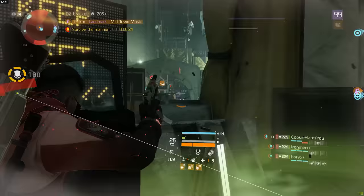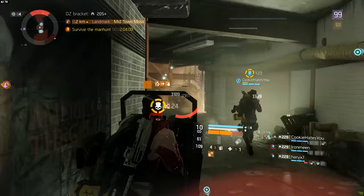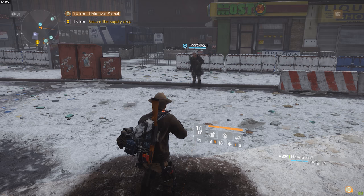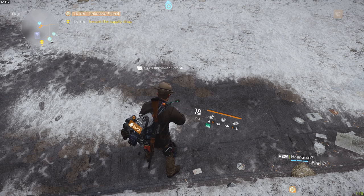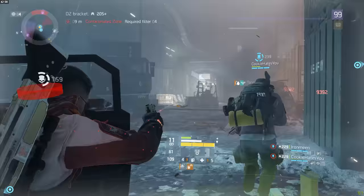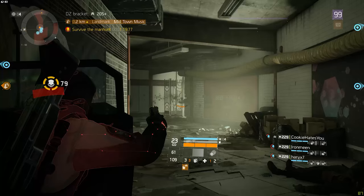To counteract the grenades that people kept throwing at us, we tried running a healer setup with a 4-piece Final Measure. I don't believe that set is worth running, but because it's quite hard to dodge nades without rolling away or losing my position, I didn't mind trying it out. Unfortunately, we had to conclude that the 4-piece Final Measure currently also diffuses friendly grenades, which meant the set worked against us more often than not — my teammate would throw a stun grenade and the healer would absorb it. The 4-piece Final Measure wasn't too strong to begin with, and with this being a real issue, I really cannot see a place for it in this game anymore unless you're playing nothing but Falcon Lost all day.